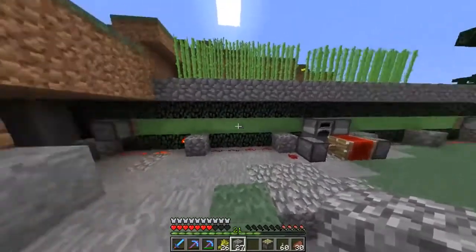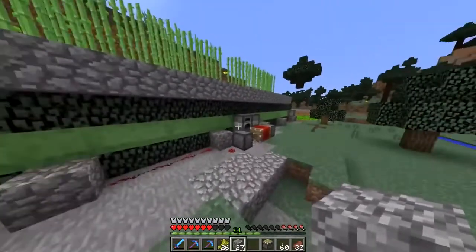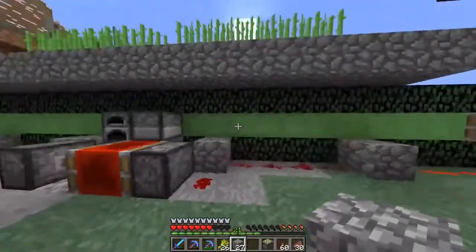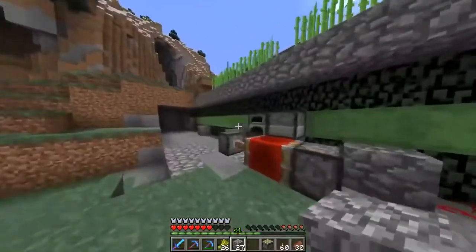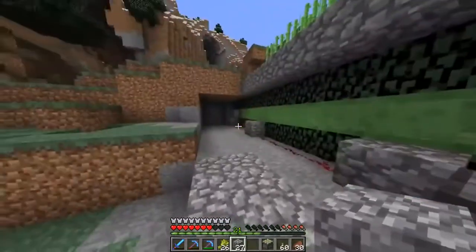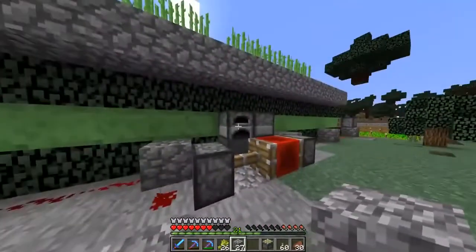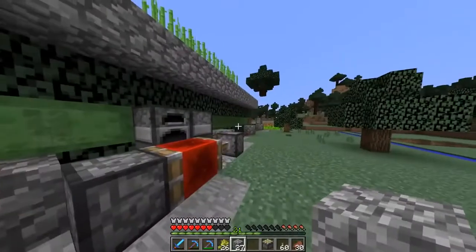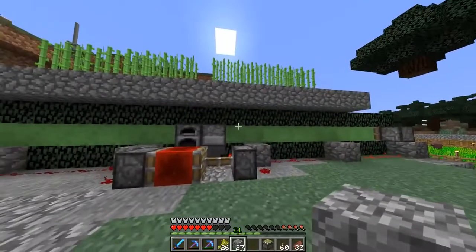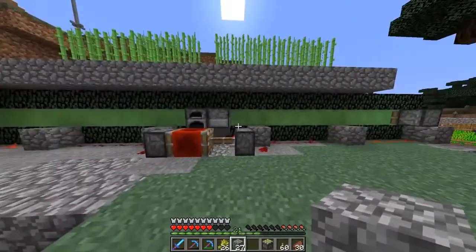Slime blocks are quite cool and being used more often now with recent patches. I love the sugarcane farm — it's a great use of slimes. The big long row actually only uses four pistons, with only two doing the real work, along with a hopper timer. That's how to make slime blocks and some of their uses. Hope you enjoyed it!